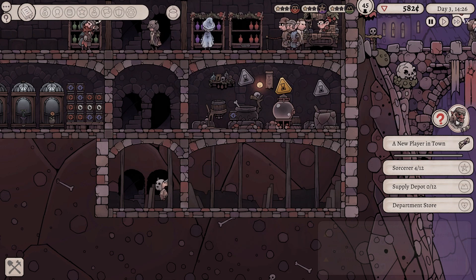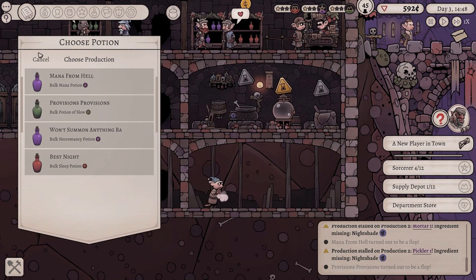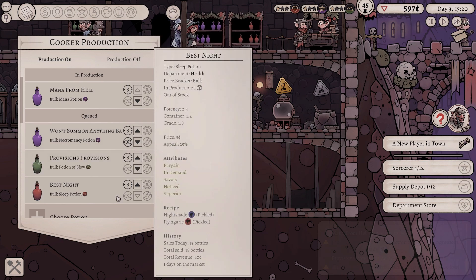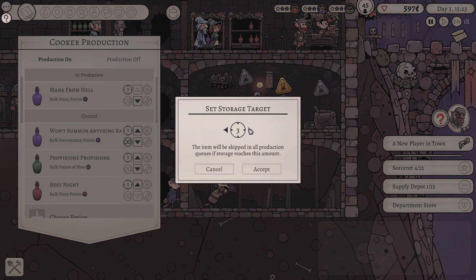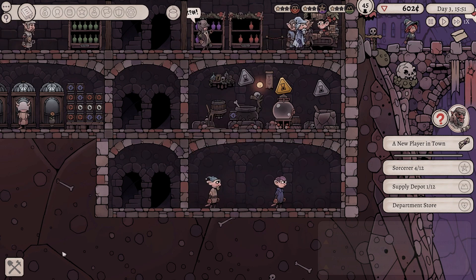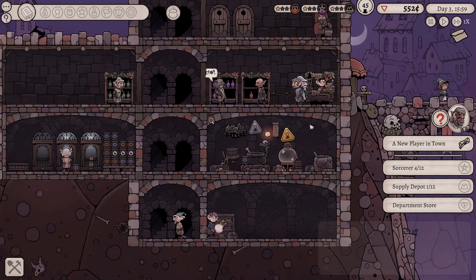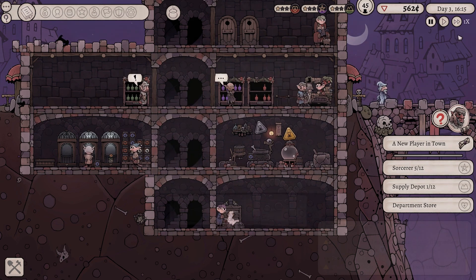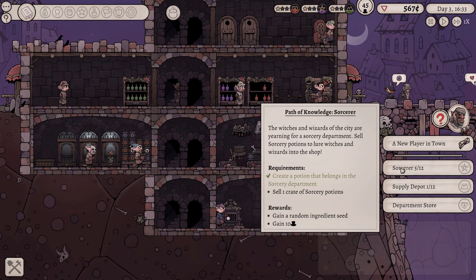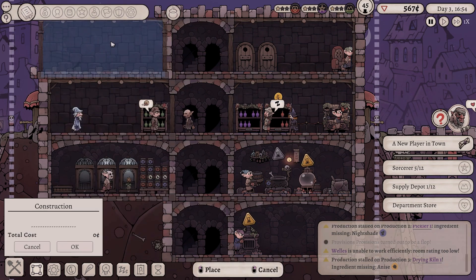I'm terrified that this is... Won't Summon Anything Bad. Items already in the queue. Let's stay in production. Storage targets, set four. And what did we need? A drying kiln. Nice. Get that down. Let's freaking go. I feel like I need more employees, but I'm not gonna worry about that too much. Provisions has turned out to be a flop. That's okay though. We don't need to worry about that. We're just working towards where we need to be. We don't have any research yet. I should probably build a research room. Let's do that right now. Get a chamber up here. And we'll get a research lab. That leaves me with 450 bucks in the bank, which is not a tremendously large amount. But that's okay.